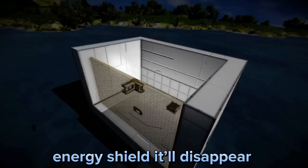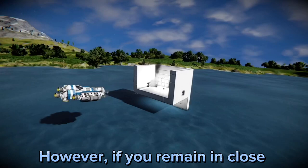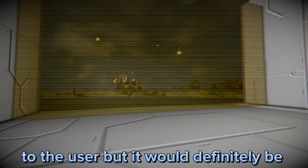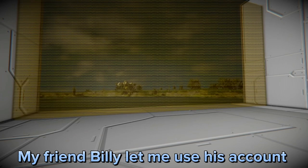If you go too far away from the energy shield, it will disappear and leave you exposed to attack. However, if you remain in close proximity to the energy shield, it will remain online. I wouldn't consider this a drawback to the user, but it would definitely be a drawback to the attacker.